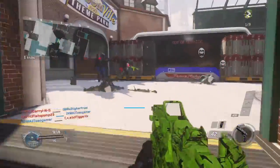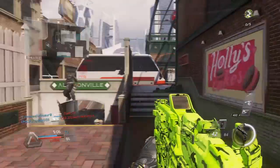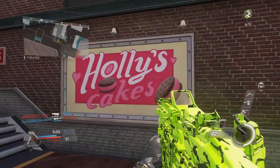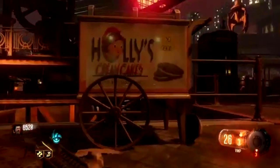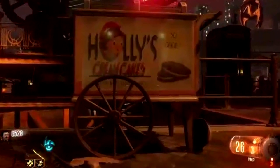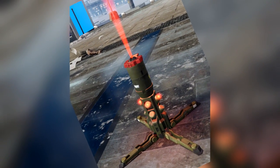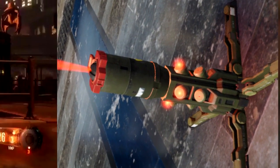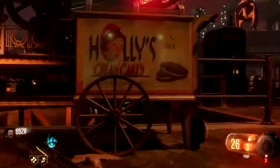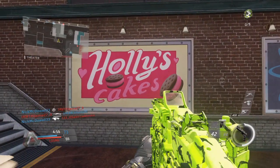There are various different billboards around the map that actually say Holly's Cakes, and this is directly referencing back to Shadows of Evil, because on Shadows of Evil there were various different posters as well as cards that said Holly's Cream Cakes on them. You could actually upgrade your tripmines via a mini easter egg where you would place your tripmines under three different cards that said Holly's Cream Cakes on them, and your tripmines would be upgraded so that they would have these cakes on them.